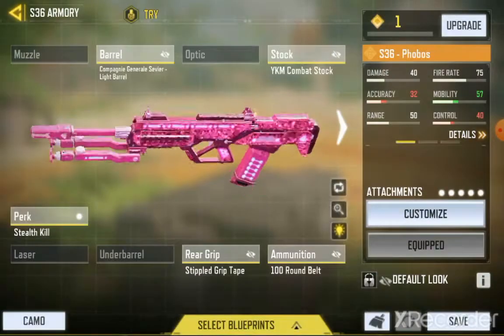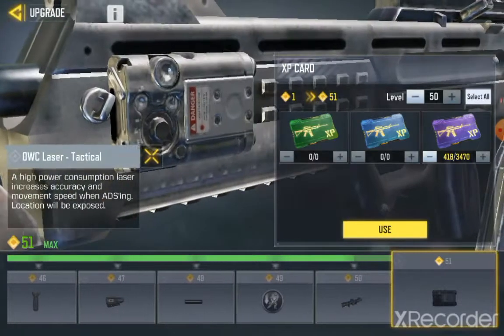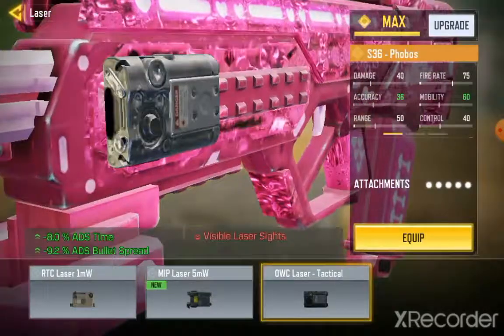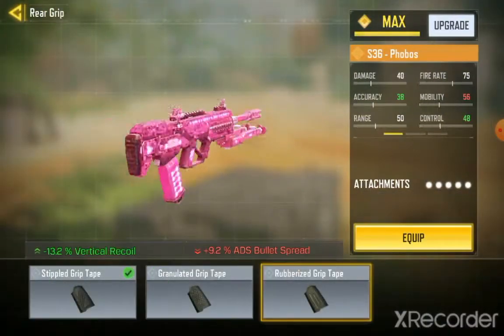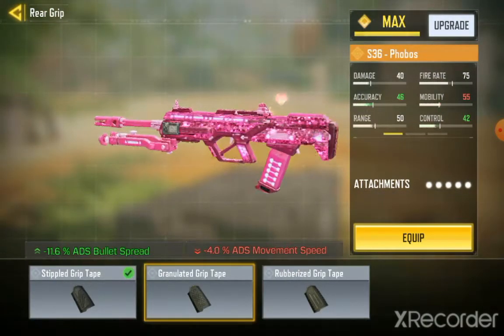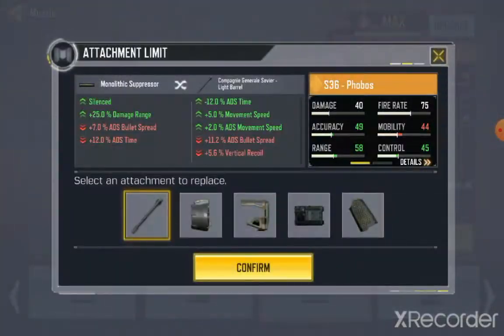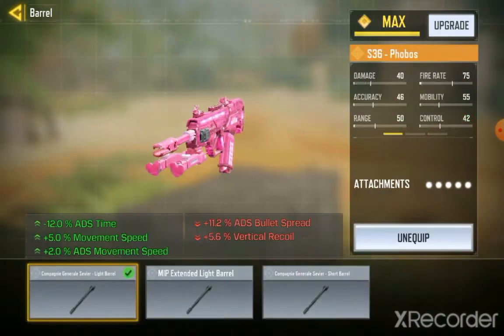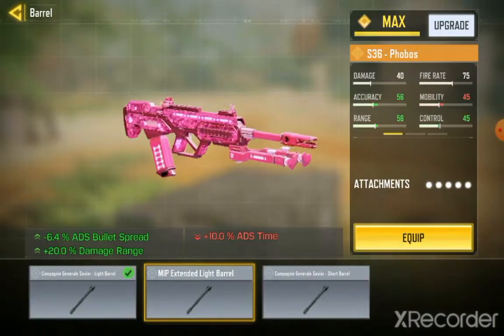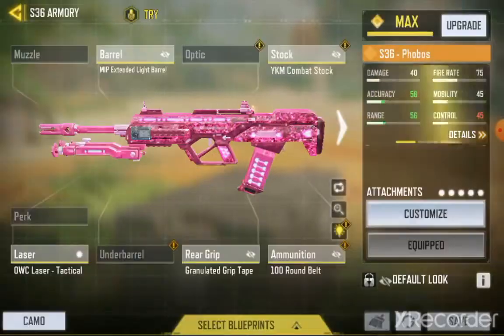These are the attachments I'm going to be going for. I forgot to level it up to max. Now I got the laser, so I'm going to be placing stippled grip tape. I'll go for this, then the mono — no need for the mono — then we have this. I'll go for this, damage at reach. So this is my loadout, you can copy it down.